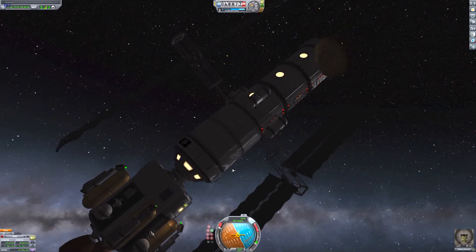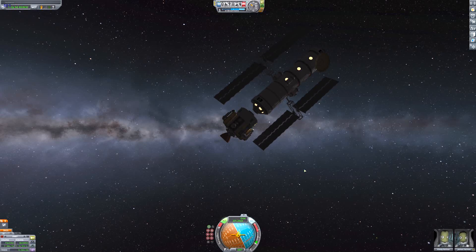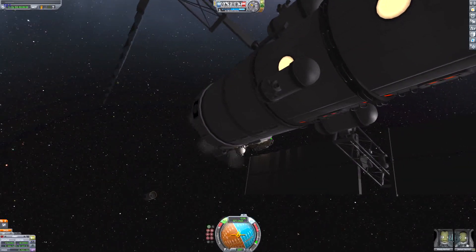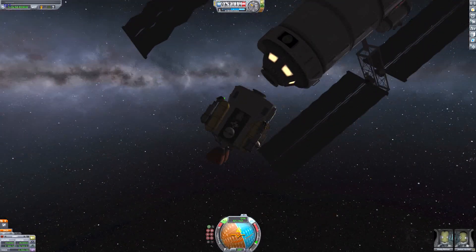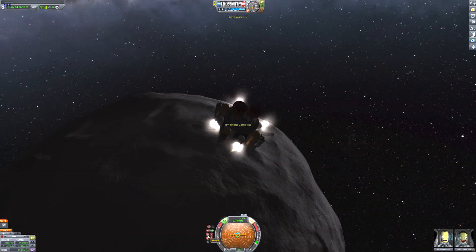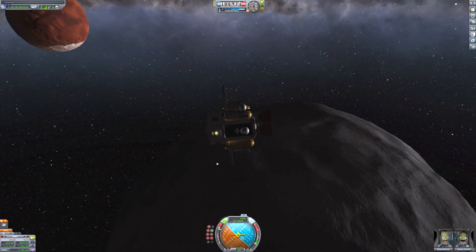I'm just transferring the Kerbals into the lander and undocking it from the space station. We can do a very clumsy exit — I'm so bad at using RCS thrusters. Please don't hit the solar panel! In Kerbal Space Program, solar panels are super sensitive — if you hit them once they'll just be broken, they'll just tear apart. Luckily, I didn't hit it.